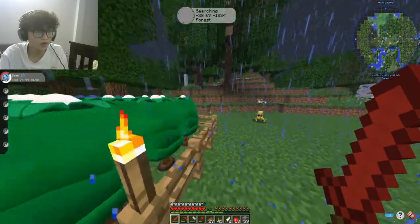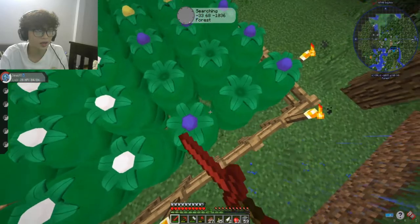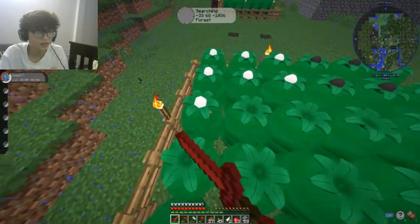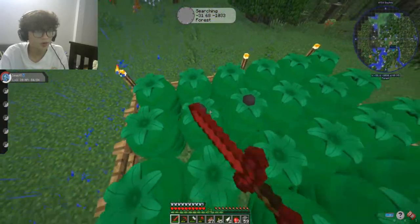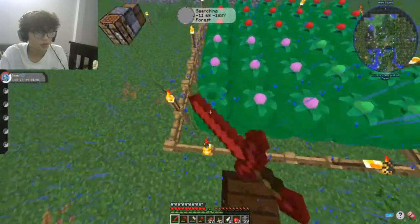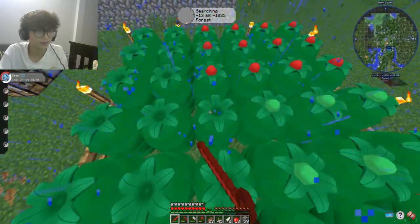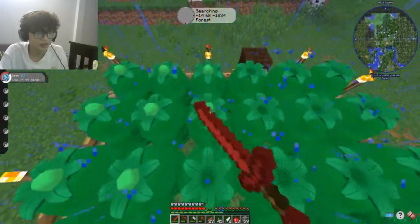Now we're going to collect some apricorns to make Pokeballs. Actually, we can make a normal Pokeball first — that's the one I know how to make — or maybe we have enough to make a Great Ball. I think we have enough apricorn to make a Great Ball. Someone suggested I should catch Abra — that's a good idea! I'll grind him and try to evolve him into Alakazam. Let's collect some apricorns right here.